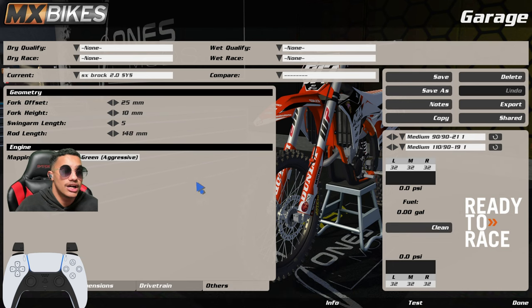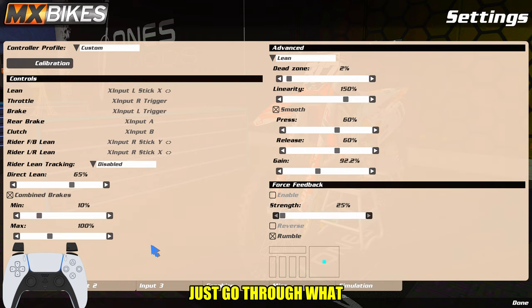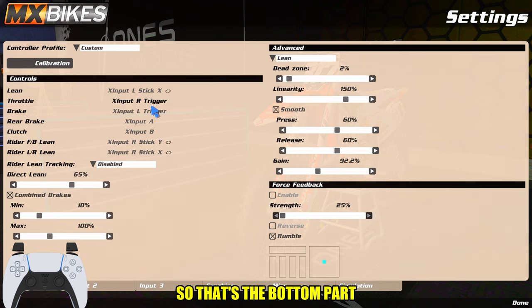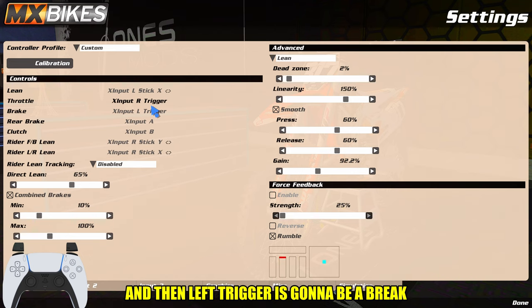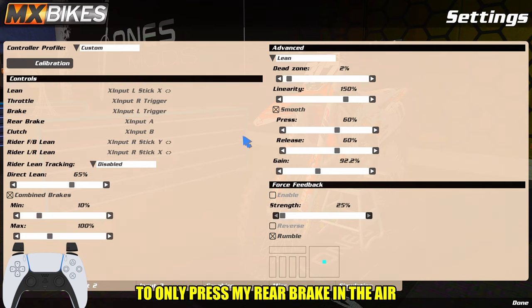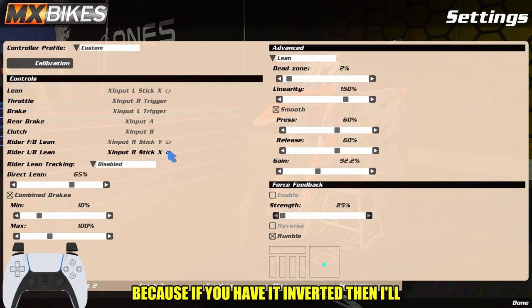Let's go ahead and get into settings. I'll try my best to go through what I do and why I like it. Lean is on my left analog stick — I usually do outwards, so if you go inwards, make sure you switch to outwards. I do right trigger for throttle and left trigger for brake. My rear brake is just fine. It shows Xbox right now but I am on a PS5 controller — my A button is actually my X button, so I press X to rear brake. Clutch is circle. Make sure lean up and lean down are both pointed outwards, because if you have it inverted it'll go the other way.